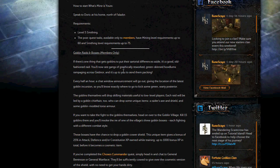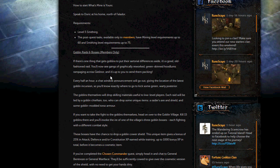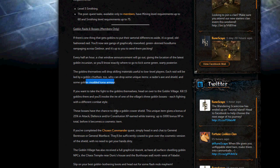Next thing that's been implemented is the goblin raids and bosses. Basically every half an hour in the chat window an announcement will go out giving the location of the latest goblin incursion. The goblins will drop skilling materials to low level players and there will also be some unique items such as the raider's axe, shield and some goblin modded torso armour. You can also go to the graphically reworked goblin village — kill 15 goblins there and you'll get to invoke the ire of one of the village's three goblin bosses, which means you'll just get to fight the goblin boss.